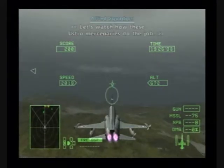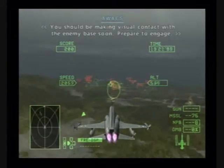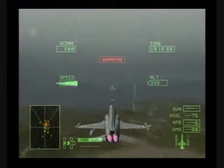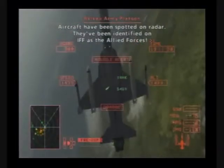Let's watch how these Hustido mercenaries do the job. You should be making visual contact with the enemy base soon. Prepare to engage. They'd like to trigger our radar — they'd better identify our IFF as allied forces.